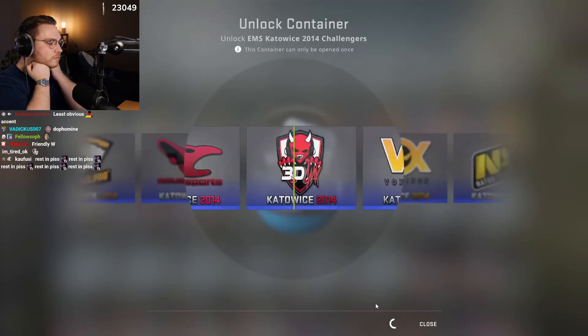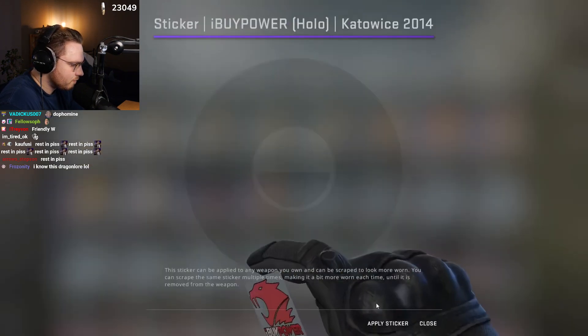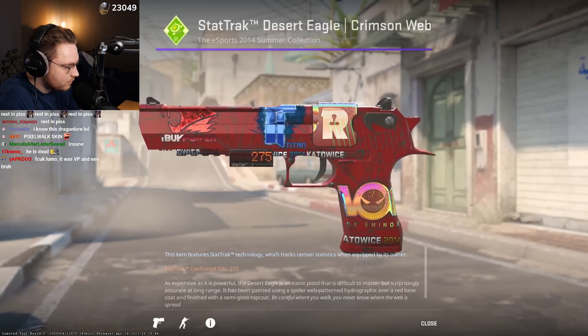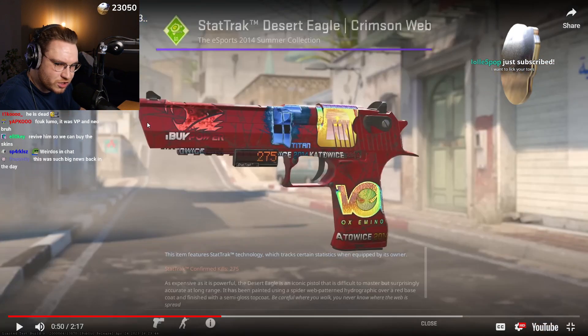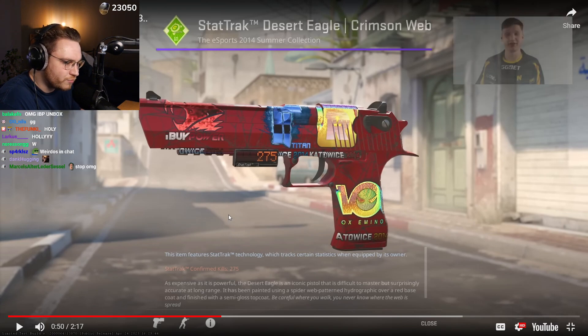It's pretty impressive that he didn't put all his money into the main guns. He as well bought some really, really impressive pistols. His craziest pistol is definitely this Desert Eagle Crimson Web — it looks a bit weird in CS2, but it's a crazy, crazy Desert Eagle. Crimson Web Desert Eagles with K-14s are so exceedingly rare.